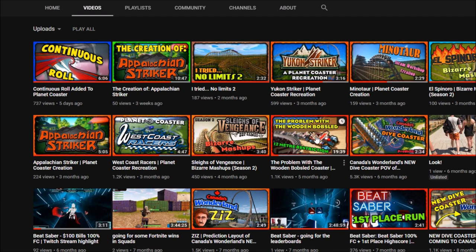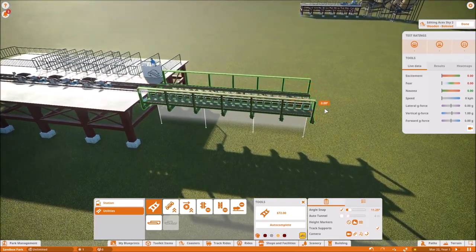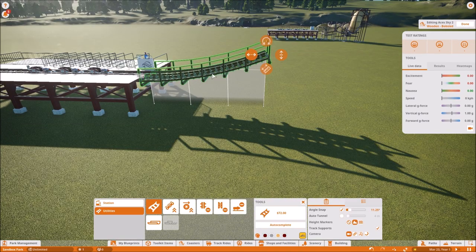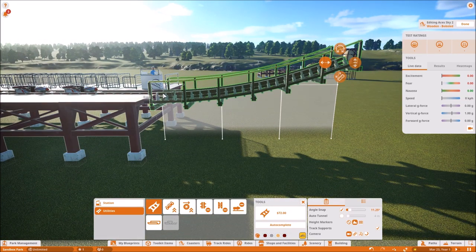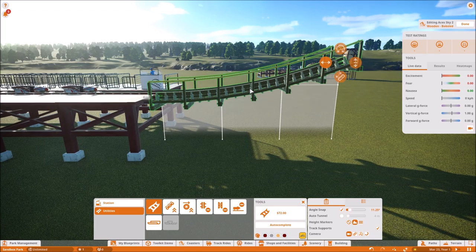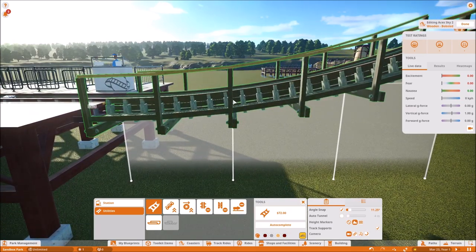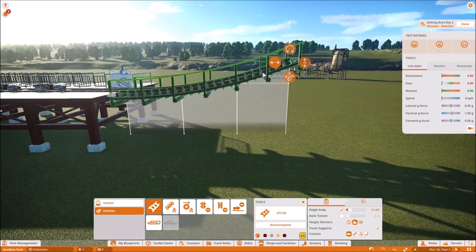A while back I did a video about the 12-meter restriction problem with the wooden bobsled coaster. Basically this restriction would not let you change the track segment size lower than 12 meters — that would be the smallest segment you could build. So if I wanted to make like a 22-degree slope for a lift hill, that would be the smallest I could make for a difference in slope change. I couldn't shorten it down to the four-meter section.